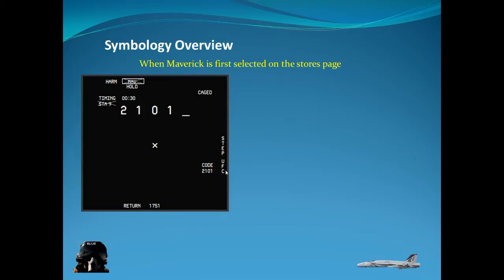Below that you have code 2101 and a UFC button. If you click the button next to UFC — the up-front control — it will bring up a screen where you can enter a new laser code. You would enter a laser code if your buddy is lazing, so whoever is lazing gives you his code, you enter it, and your Maverick will be able to find that code once you uncage your weapon. The 'return' button simply returns you to the weapon store.